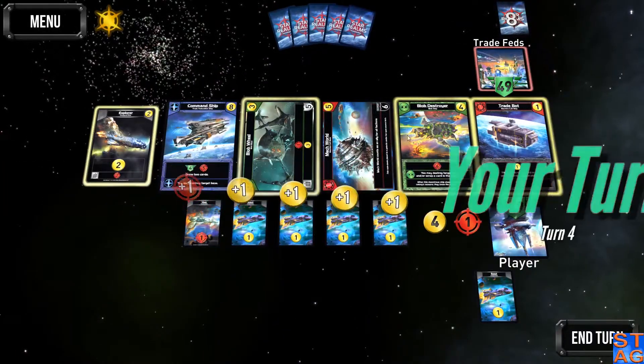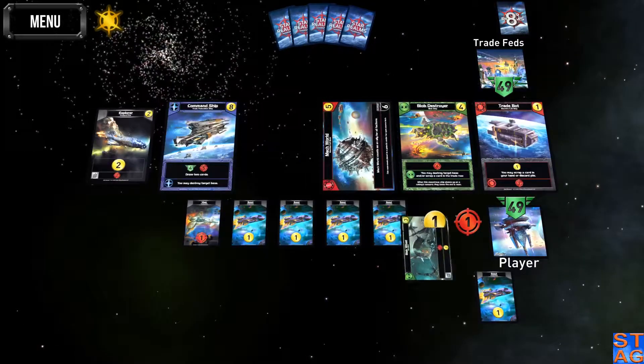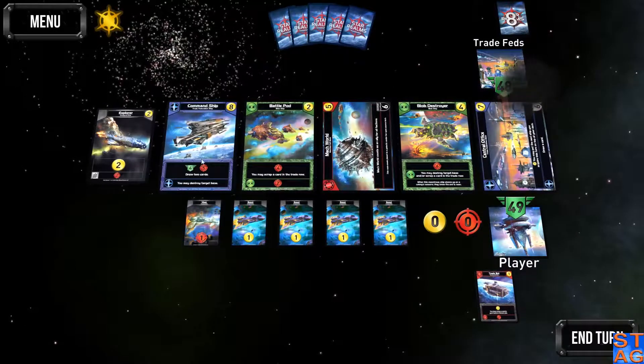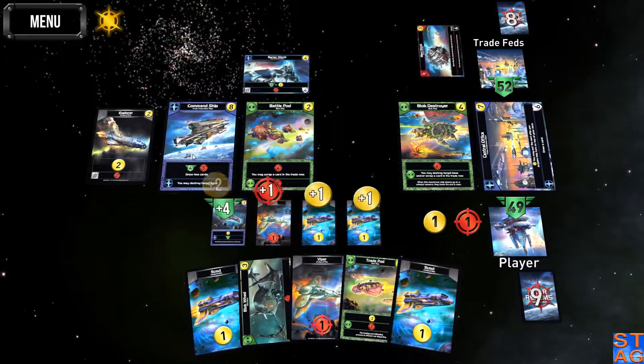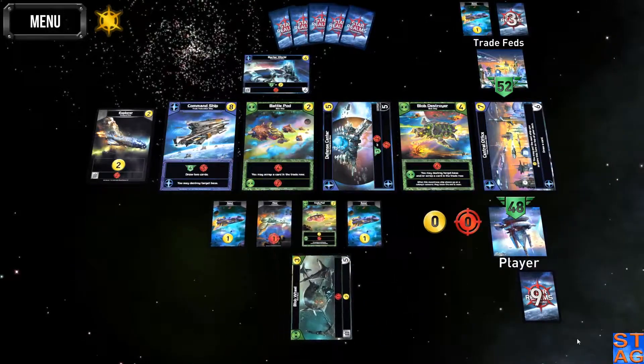I'm going to go for the blob wheel because I've got three trade that I can get when I scrap it, and also the trade bot — that's going to help me do this. I really want to get this card; if not, I can settle for the central office. But this is such a good card to have. Three, four, five — I can get it. I should be able to get it on this turn. Let's play all.